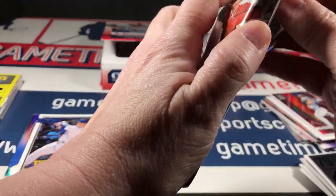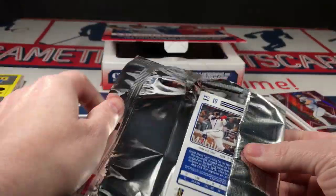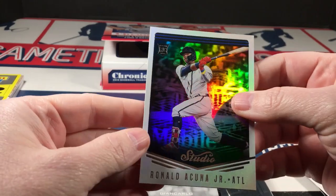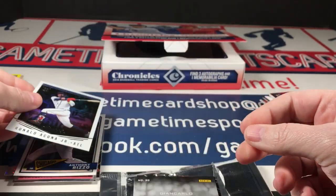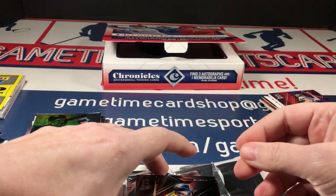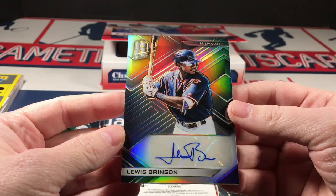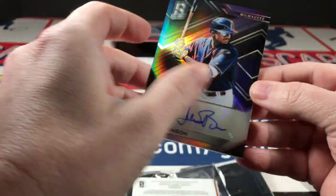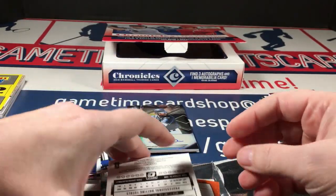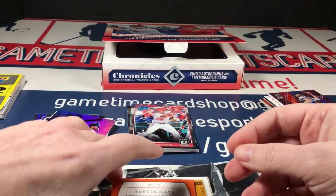Our last hit is in this last pack. Starting off with an Acuna studio, then Stanton — our last hit is a Lewis Brinson spectra autograph. Not the best, not the worst — it is numbered to 199, so that's kind of cool. But that cracked ice — I mean, what can I say. Here's a Soto Chronicles rookie optic.